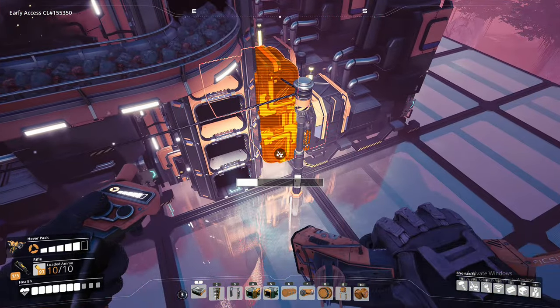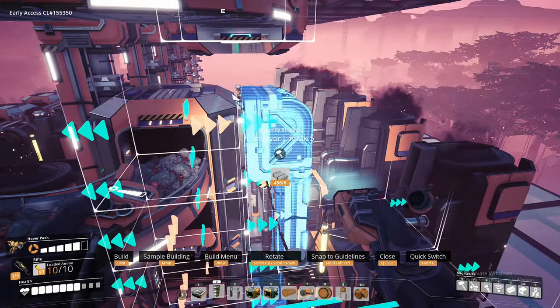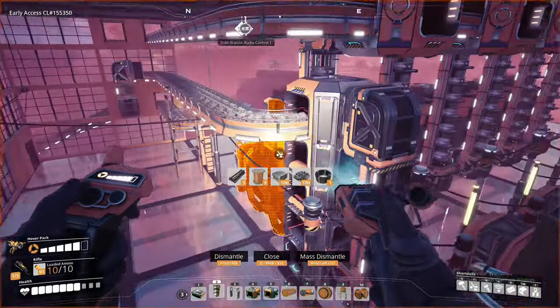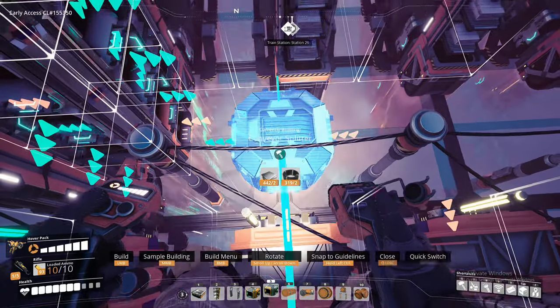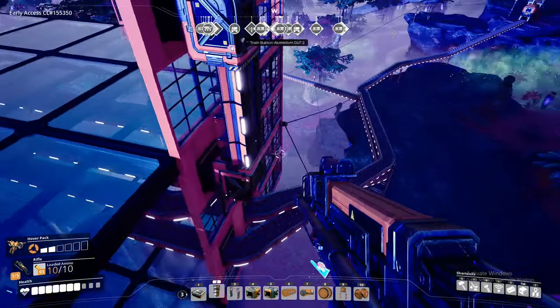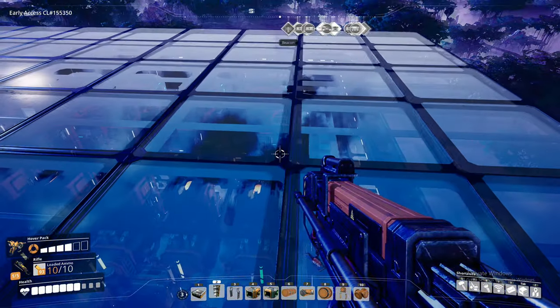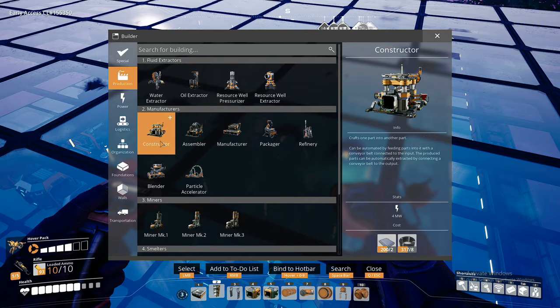I've decided to make the copper ingots on the same level as the iron ingots - I can do them right below them if I get this right, we're not stuck for space. So put the lift up and then put down some constructors. We need rods, make those into screws, and then on the next floor we'll make wires and put them into cables.